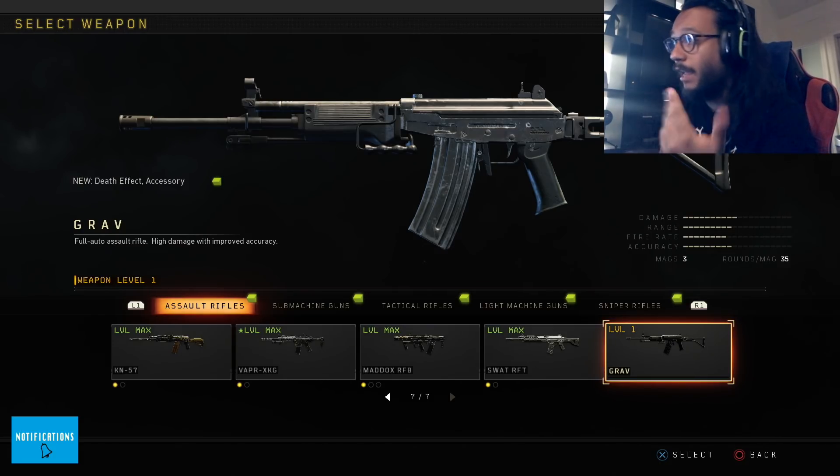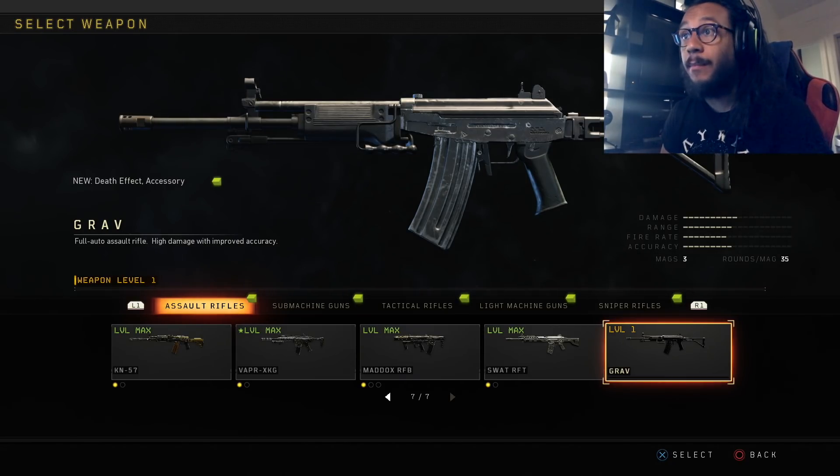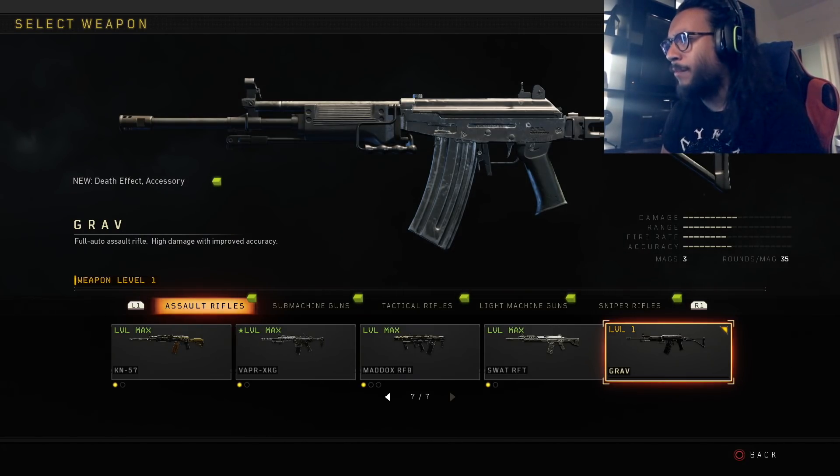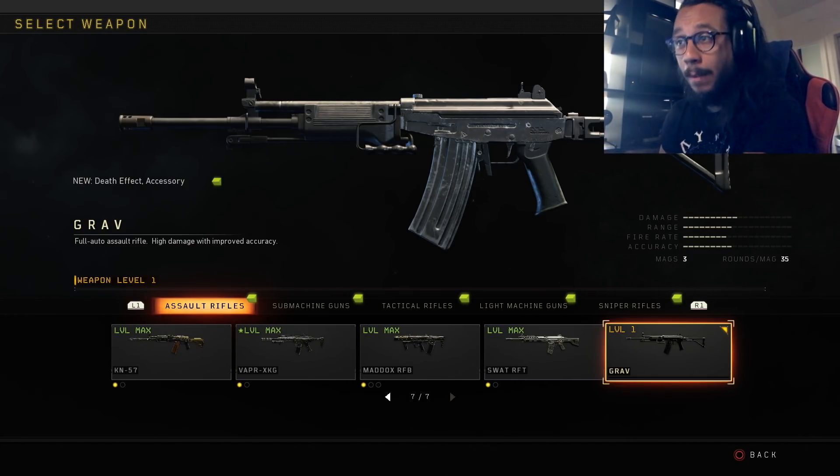The Grab is a full auto assault rifle with high damage and improved accuracy. It looks like it has really good damage, range, fire rate, and accuracy. This weapon is looking like it's going to be a problem. It doesn't have any operator mod, which doesn't really surprise me — even in Blackout it never had one.